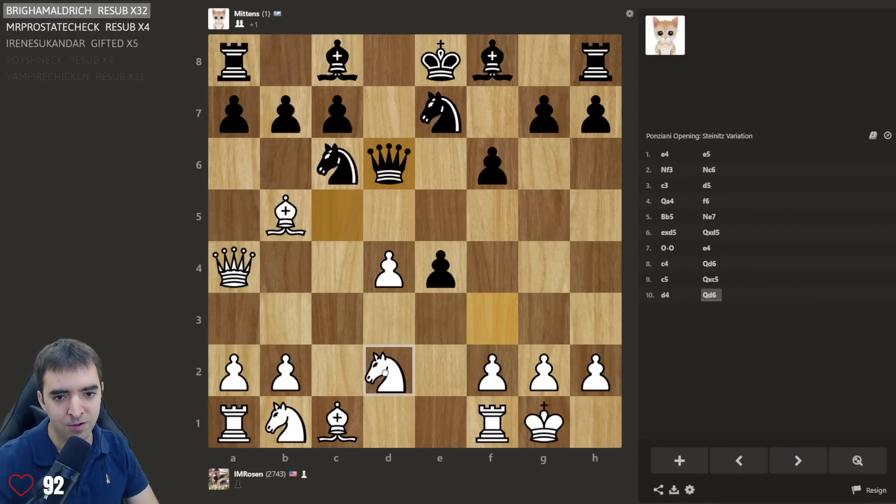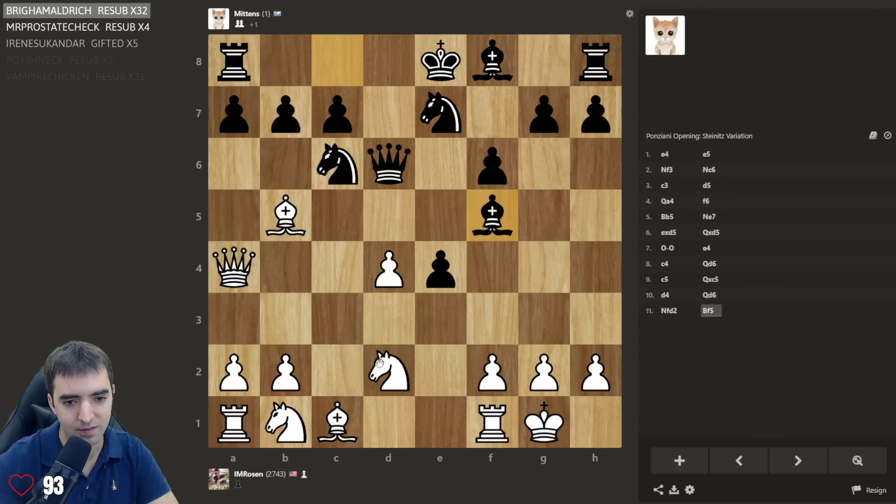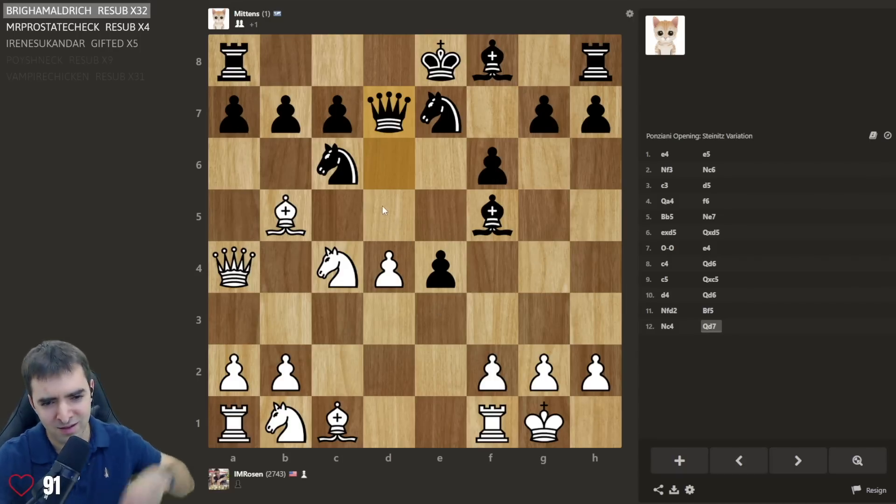I wonder if I can play this. d5 — unleashing the queen — that looks risky though. I could also play knight d2, f5, knight c4. I think this is a little bit more rational; I'm hitting the pawn too. Image of f5, okay, knight c4 — wait, knight c4 is just going to grab the pawn, but then it feels like there's compensation. Queen b4 would hang a queen — queen d7, okay.